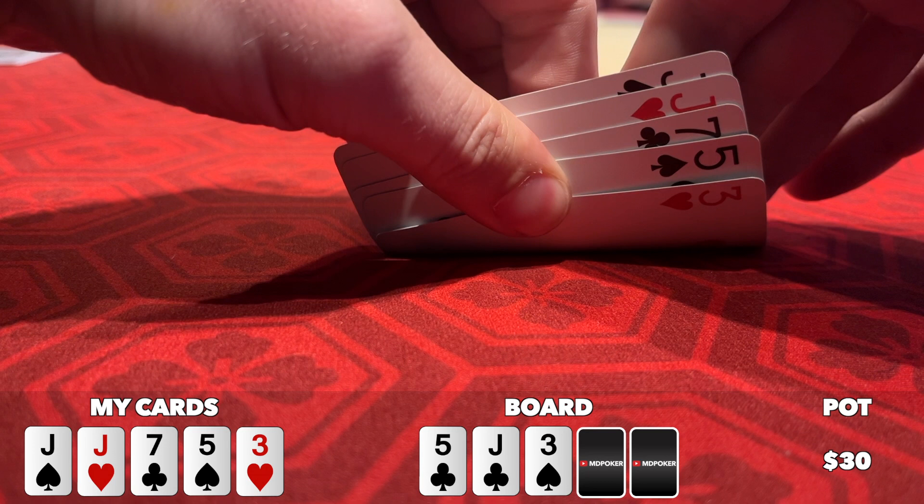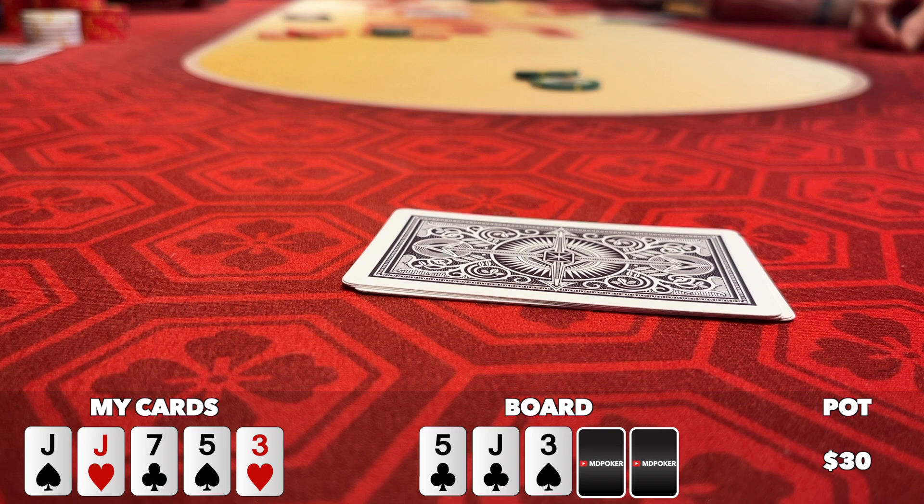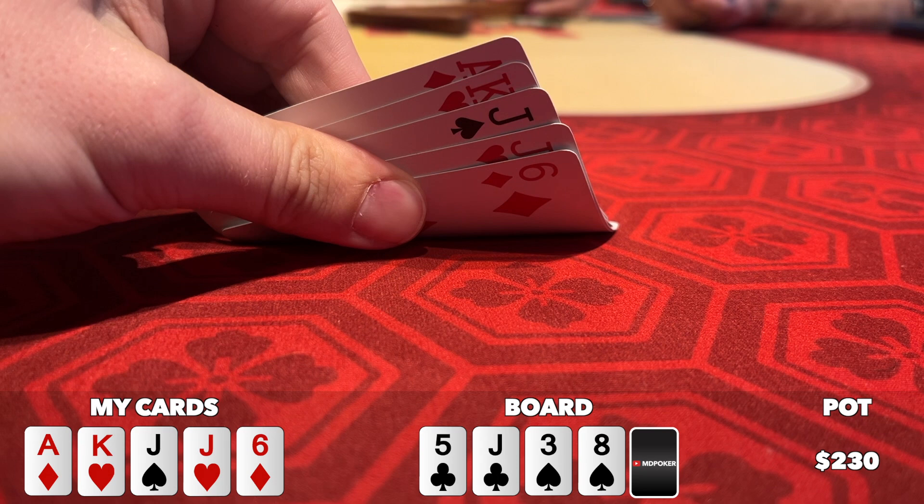I thought about raising, but I don't think it's a plus EV move. If the board doesn't pair, I'm basically getting free-rolled by the down hands containing flush and straight draws. So I decide to just call, and both the big blind and middle position player make the calls as well. There's not much I can do but draw three and hold on to my jacks. The turn comes the eight of spades and I draw an ace, king, and a six — no help at all for the down hand, but I still got the board nuts.